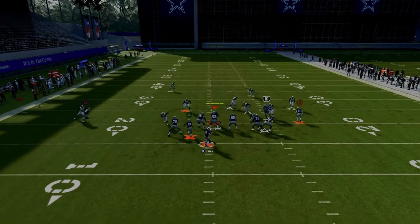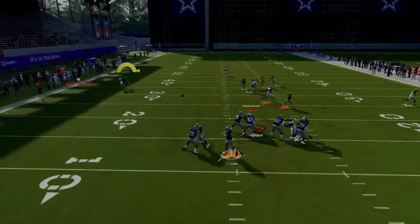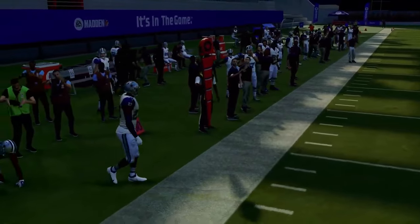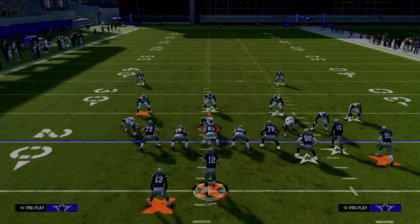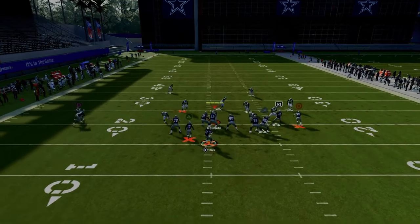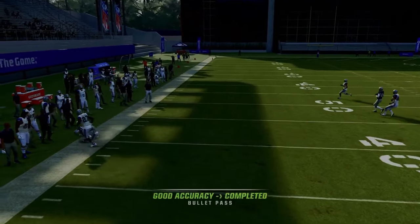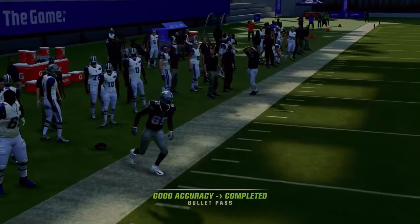The solo wide receiver side C route is worth noting — you can user-catch it, and a lot of times it'll be wide open. It sometimes just flat out beats man coverage to the sideline, giving you separation.